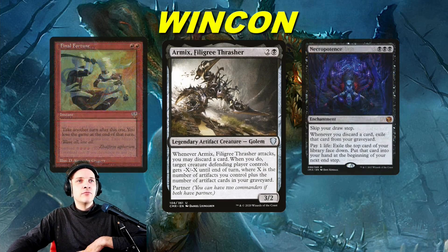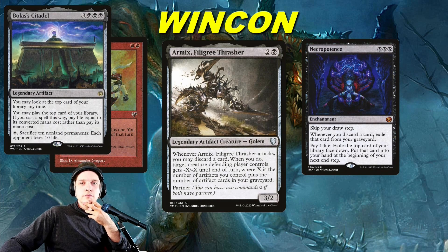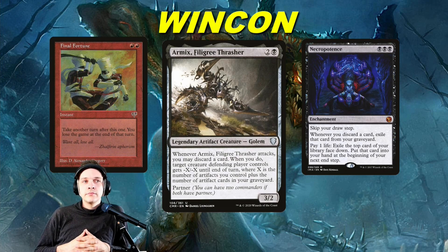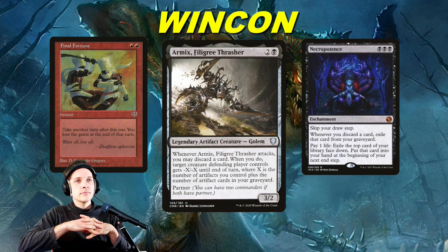Necropotence is just in here automatically because of Bolas' Citadel — it's basically Sensei's Divining Top off Citadel, but it costs you three life. And it's just a really good card. I included Necropotence, so I also included Final Fortune. I've seen a lot of people cutting Final Fortune from Turbonaz lists and I don't think that's correct. If you're playing Necropotence and you're not on green with Crop Rotation and Emergence Zone, you should probably be playing Final Fortune. If you Necropotence for 10 or 20, people playing Chrom decks might just kill you, or they'll know you're winning next turn, save all their interaction, or wheel — and you might not have enough interaction to protect your combo.